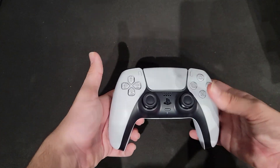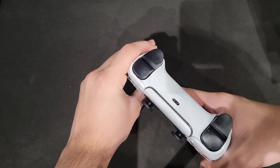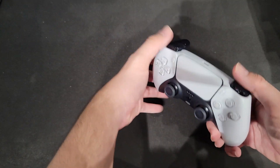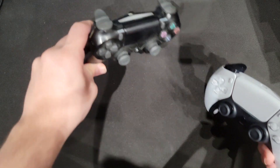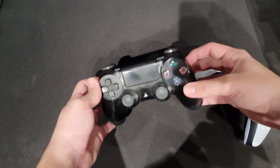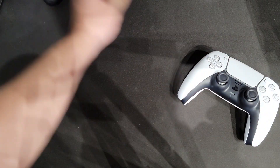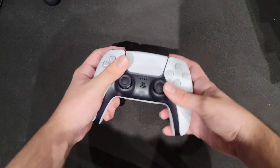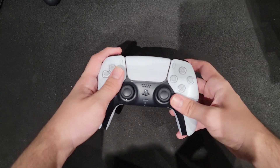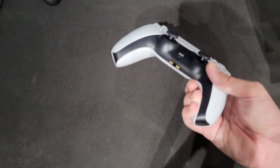The standard PS4 controller doesn't have that adaptive trigger feature — this does. These bumpers and triggers look way bigger on the PS5 controller compared to the PS4. I haven't used the PS4 controller in ages, so that's why it's dirty and dusty. The PS4 buttons are much smaller, but on the PS5 they're way bigger. You have more room to click your buttons. They're just better — I'm going to be honest with you, they're just better.